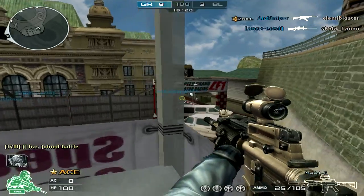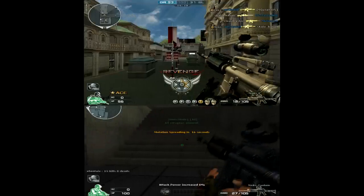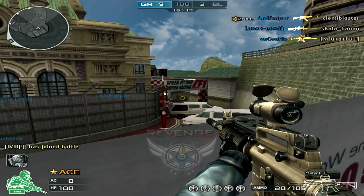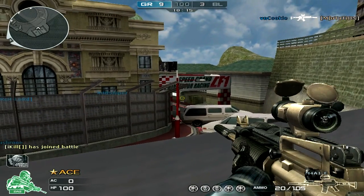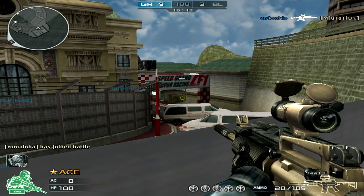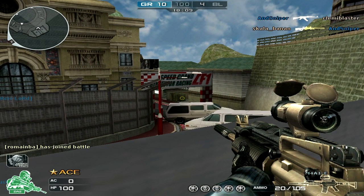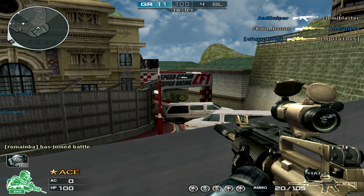The reload of the Elite is the same as the M4 Custom — here's a comparison. They're both about 2.15 seconds, which is quick. The Elite allows you to be quick about reloading and jump back into the action. Also, you run faster with this than you would with the M4 Custom.